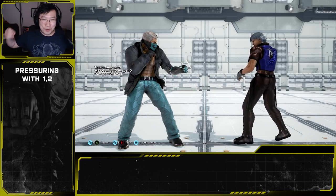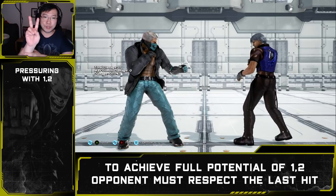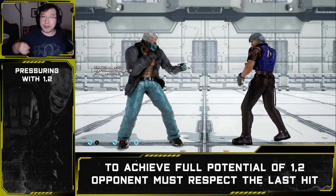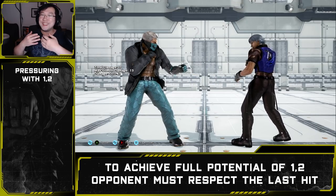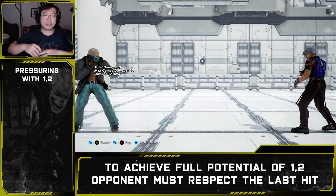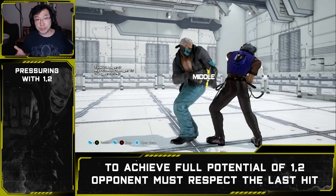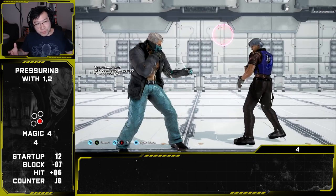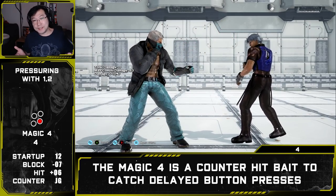To open up the full potential of the one-two string beyond the two standard extensions, we must make sure our opponent respects the last hit. This can be achieved by finishing one-two-one a few times so the opponent is used to seeing the string completed. Next, ensure the opponent is not constantly ducking, since one-two can be ducked and launch punished. During normal attacks, use plenty of mid-hitting attacks to keep the opponent standing. With those parameters established, we can go into the various options of using one-two as an offensive pressure tool. First option: standing four. Once the opponent has been conditioned not to press after one-two, we can go for a standing four.